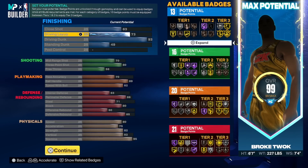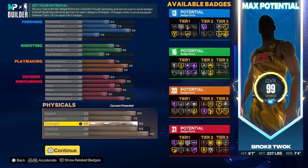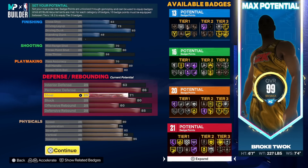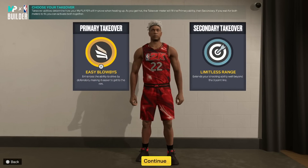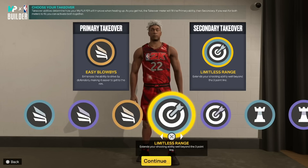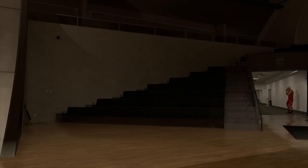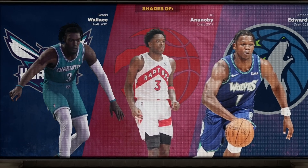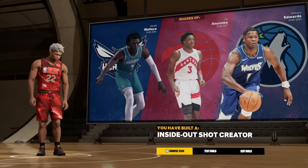You can low-key play center with this build on the twos court — you'll be a dribbling center, and you even have 85 rebounding. For people worried about speed, this is good enough. This is a twos court build but you can take it anywhere. My opinion comes from a more competitive standpoint, but a lot of people might just be park players — just do what you want to have fun with the game. For takeover, if I can dunk I'll go Easy Blow-bys along with Bully, then probably Limitless Range to help out my shooting since that's the weak spot.